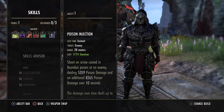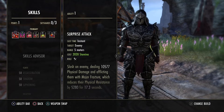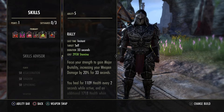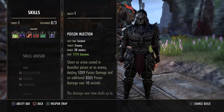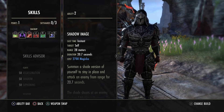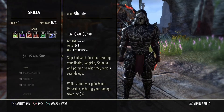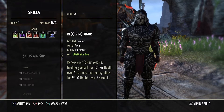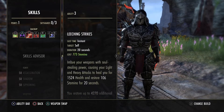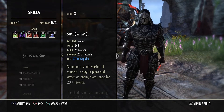As far as skills, this is my solo play loadout. For my two-hander bar I have: surprise attack, Merciless Resolve, Relentless Focus, ambush, rally, and execute. For my front bow bar I have: poison injection, shadow image, leeching strikes, mirage, resolve, vigor, and temporal guard. I don't play with cloak — if you want to use cloak that's your discretion, but it's not my play style.